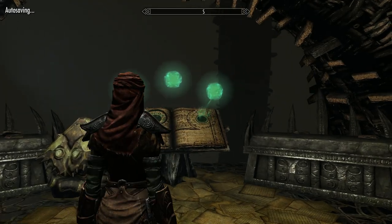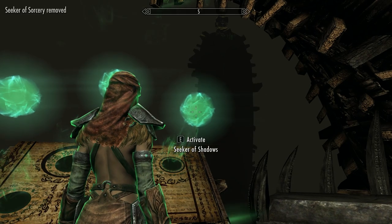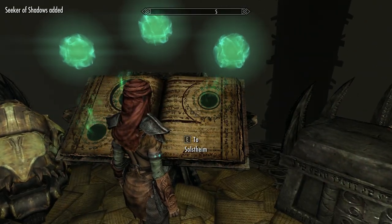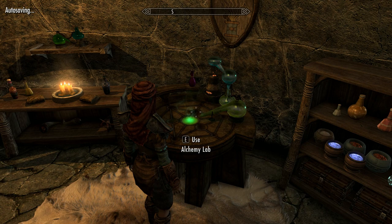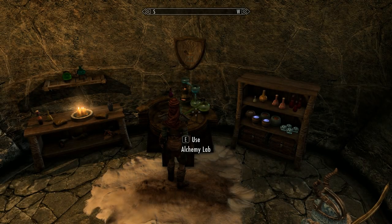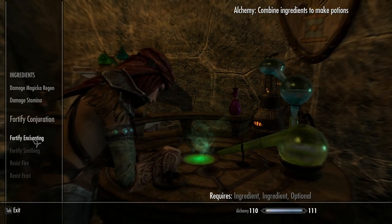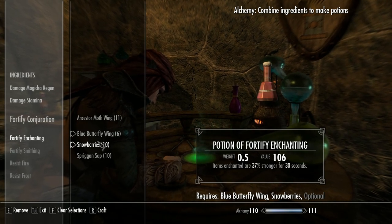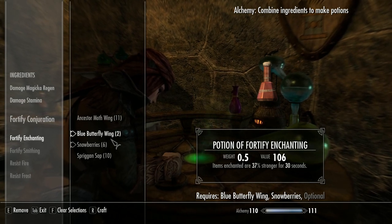You've got your three choices again and you want to activate the Seeker of Shadows — that adds plus ten to your alchemy. Read the book again to bring you back out. Then just use the alchemy lab. You can now create a Fortify Enchanting potion — blue butterfly wings and snowberries is fine. Make a few.